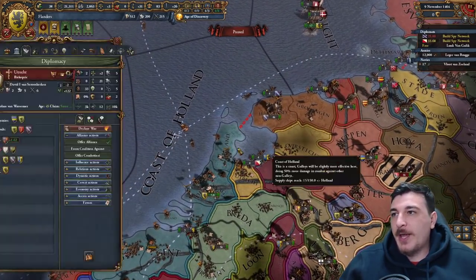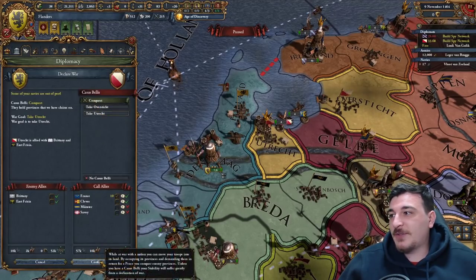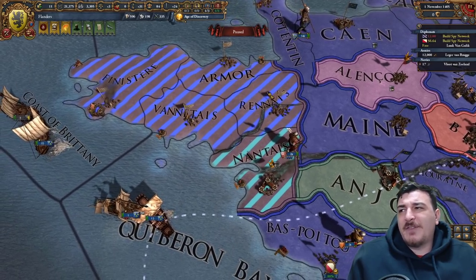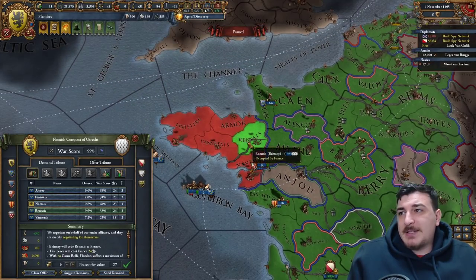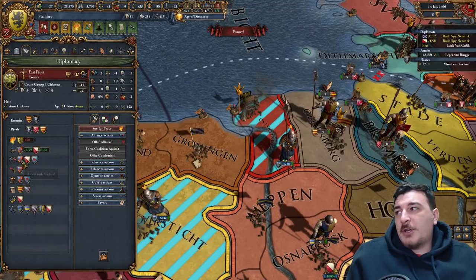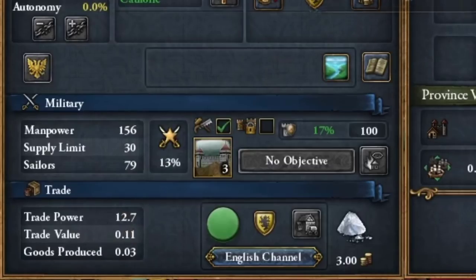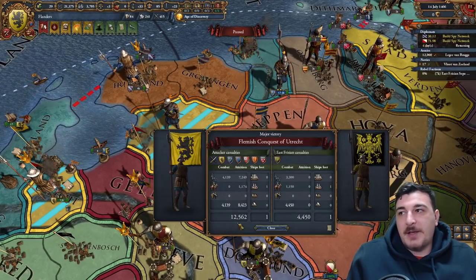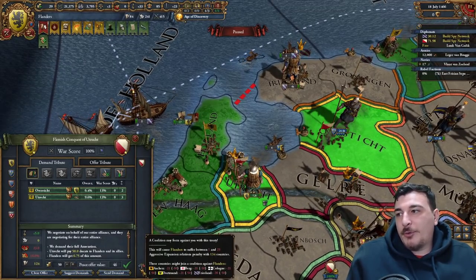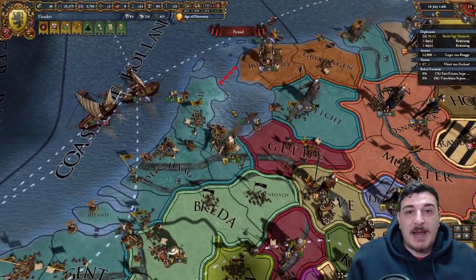We're going to attack Utrecht. France is joining, which will make it really easy. Utrecht will be the main target and we might give some Breton lands to the French as reward. East Frisia gets fully annexed because they have 12 trade power in our main trade node — a massive amount. Same treatment for Utrecht. We have a small coalition of Dortmund, Aachen, and neighboring countries, but I'm allied to France and confident they'll help if anything triggers.